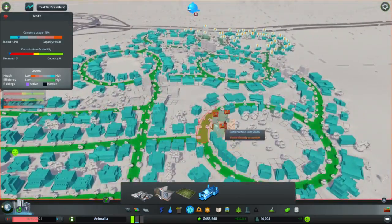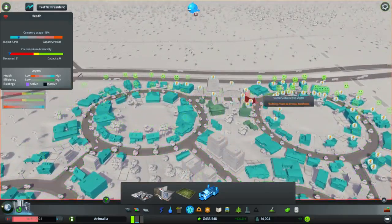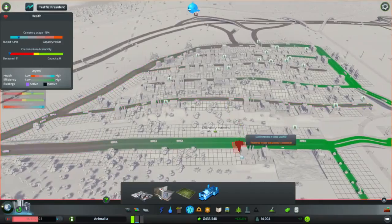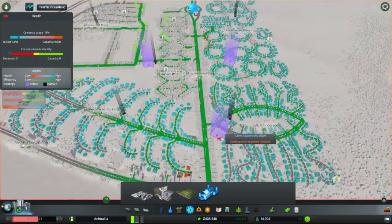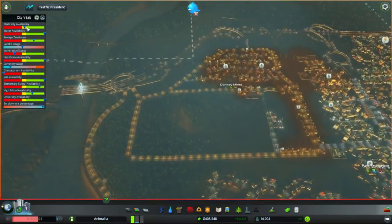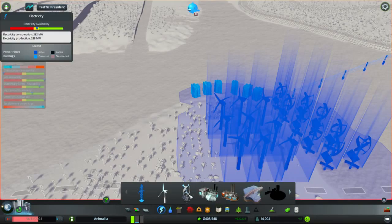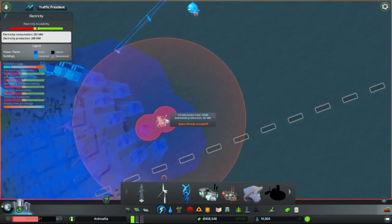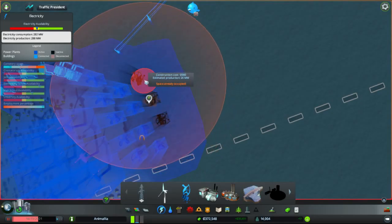Let's tuck one in on the outside edge over here. These guys are starting to complain about power because we don't have enough. Let's make sure we've got one in the heart of our industrial district. Now we've got a collection of crematoriums. The other issue is electricity availability. The dam is going to take a while to kick in, so in the interim we are probably going to have to put a few more of our favorite little power plants.